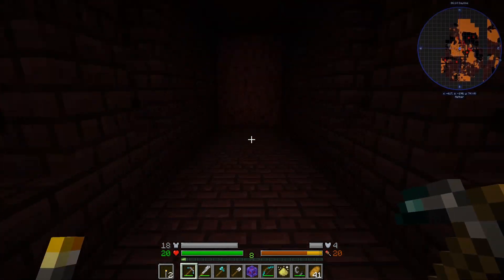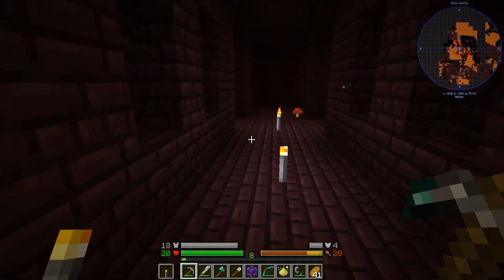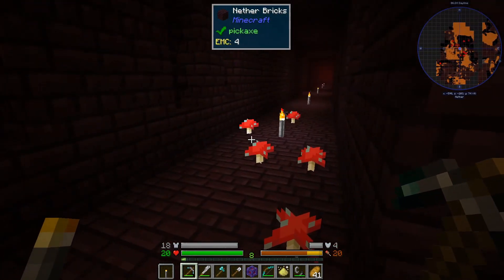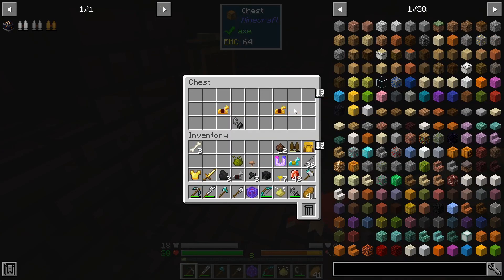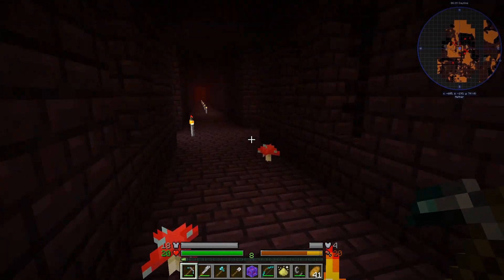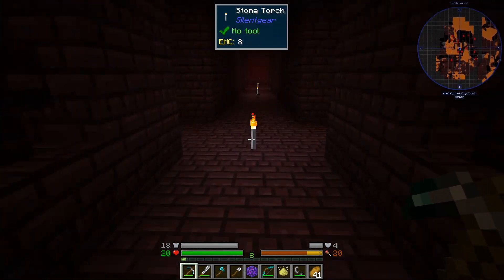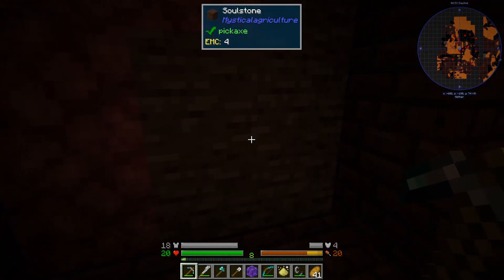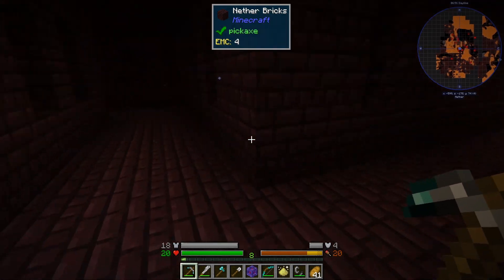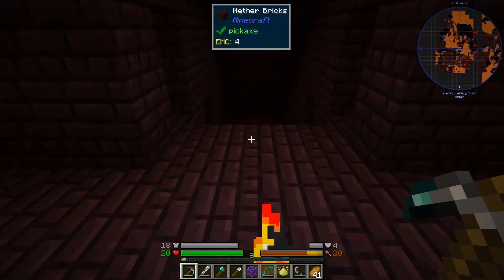Not only have we found the blaze rod we came here for, but we've already got a Wither Skeleton skull. It's a shame it's just the one. As you may know, you need three of them to be able to summon the Wither. So it'd be nice if we could get a couple more. We'll go take it — it's got EMC values so we can always EMC it. I'm still looking for the room with the nether wart — I haven't seen that yet.